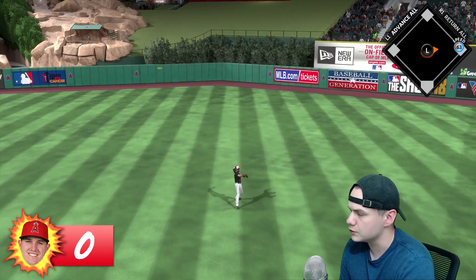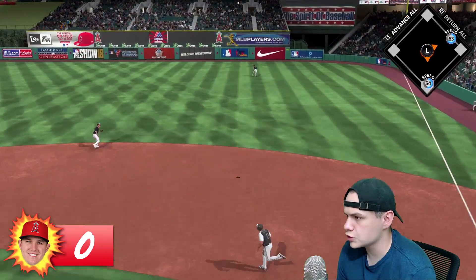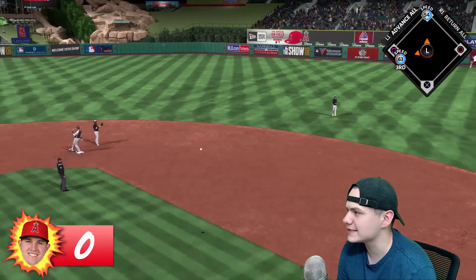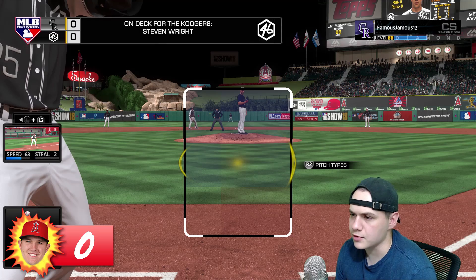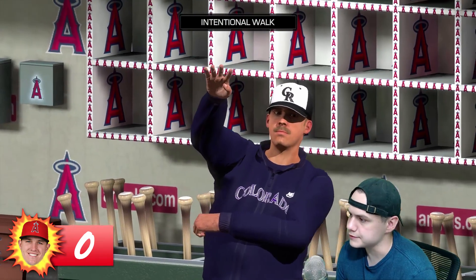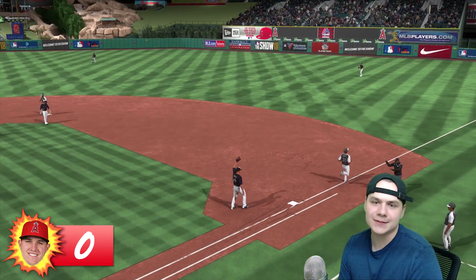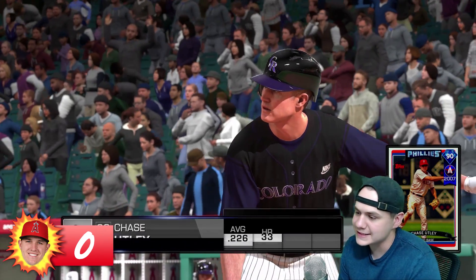Kyle Schwarber gets a fastball on the inner part of the plate and goes over someone's head — but with 63 speed he's not going to get there. On a 3-1 count to Torres, I would just walk him since the pitcher is literally on deck. And yeah, they pitch to him anyway — now the pitcher is up in that situation, which is just unfortunate. We couldn't score and it really hurts.